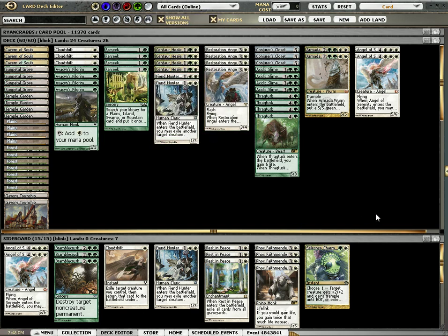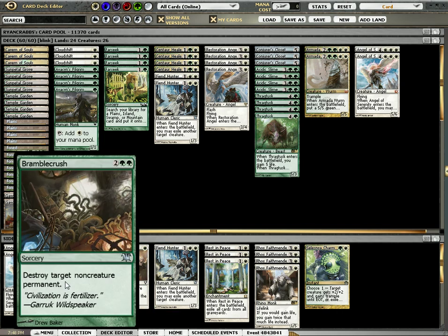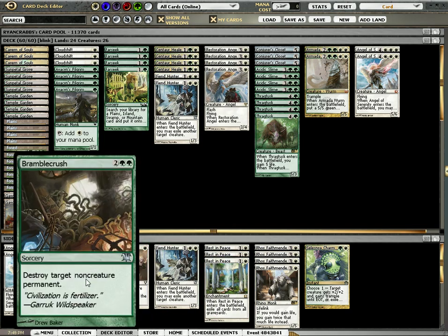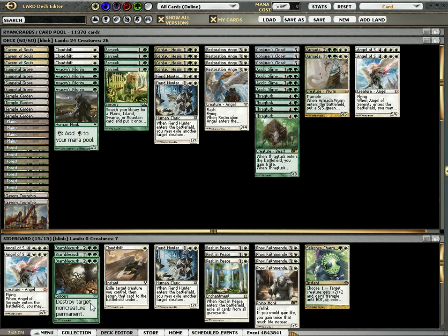I've also made a lot of changes to the sideboard. Something I'm really excited about is Bramble Crush. I was talking with a friend about it and it's very powerful and does a lot of things — it kills enchantments, it kills planeswalkers without an O-Ring situation where they could destroy it and get it back. It doesn't get creatures, but now I have Fiend Hunters for that. This is strictly for control matchups where I can kill a planeswalker, kill a land, or kill a Detention Sphere or Bleeding Ring. It's very powerful.